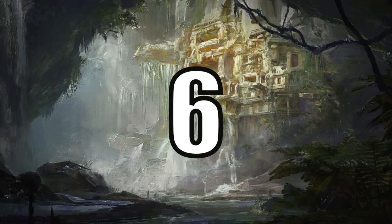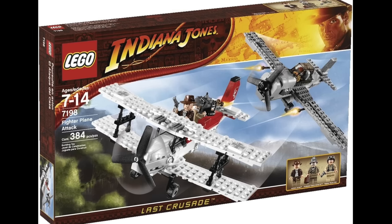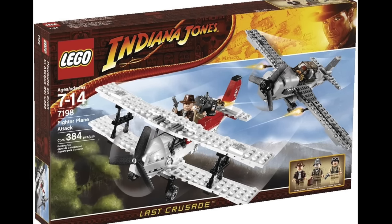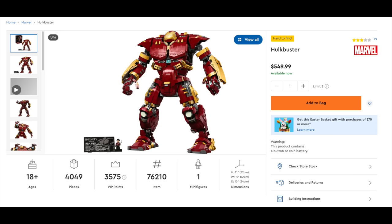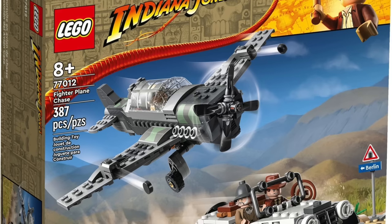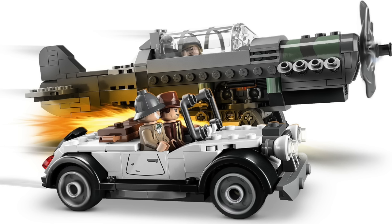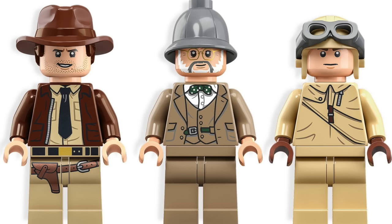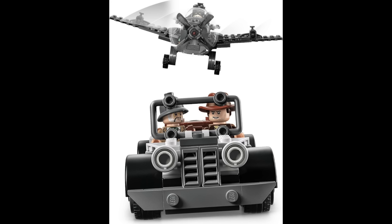At number 6 we have the new 2023 Fighter Plane Chase from The Last Crusade. I would have personally put the original fighter plane attack set higher than this one because I like that portion of the chase a bit better, but overall this is a great new set for the theme and comes in at a pretty good value, at least in terms of LEGO's recent pricing. The German World War 2-style plane looks a bit better than the original 2009 version, but still seems a bit blockier than LEGO has the potential to make it. The updated prints for Henry Jones Senior looked pretty good and this is his only appearance in the wave. Also, the car build looks really really good and accurate. I will definitely be picking this set up very soon.